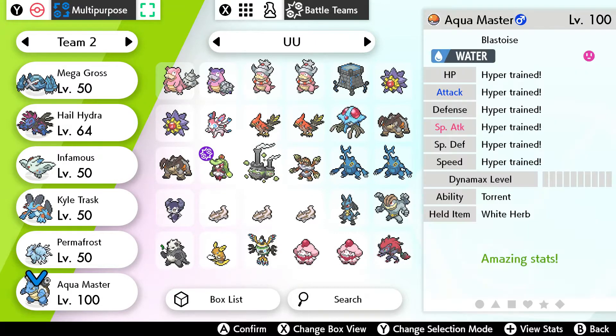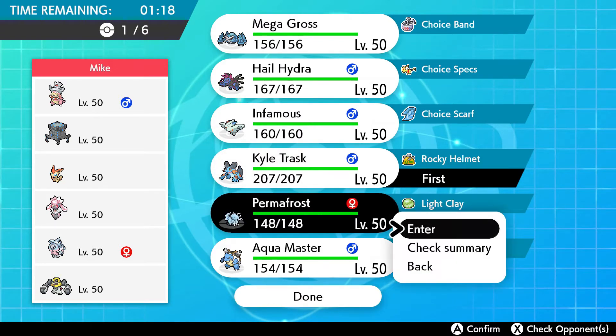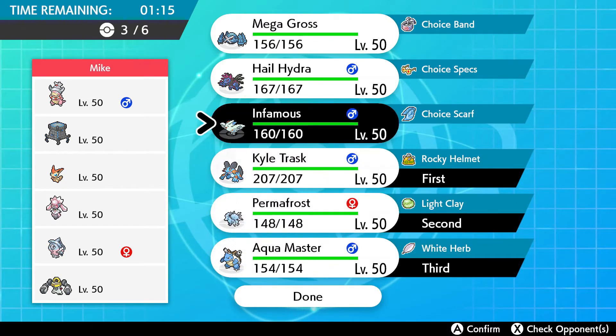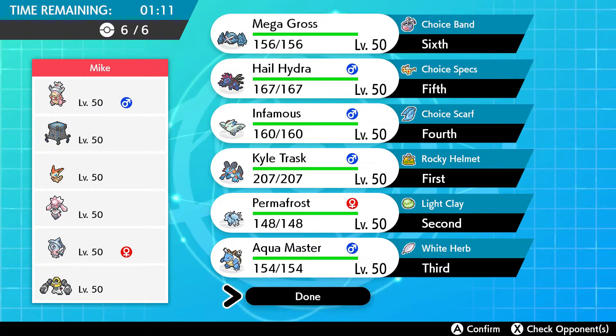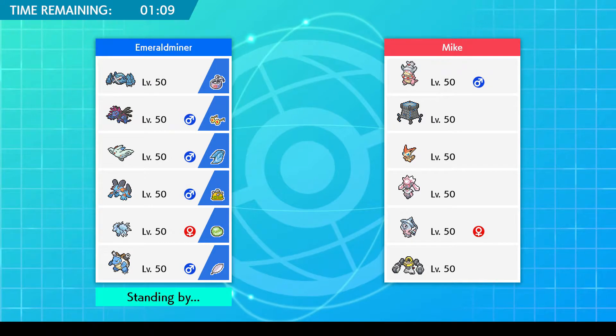So battle number one. We are going up against Angelito's Trick Room team once again. This man really thought he could come at me with the same team — well, hang on. He did change up Hatterene and the Melmetal. Of course Victini is now banned, but I said OU, so we're bringing OU, so it doesn't really matter.